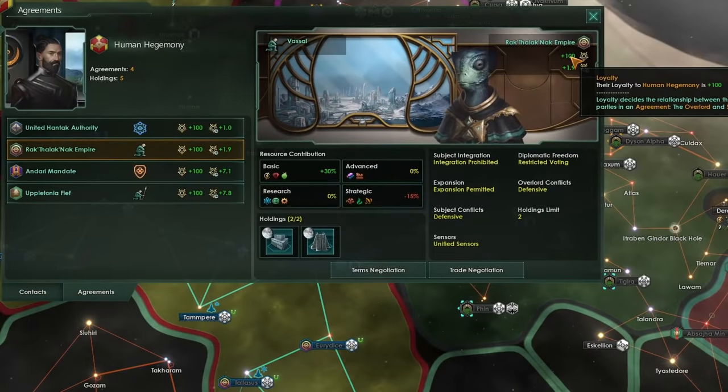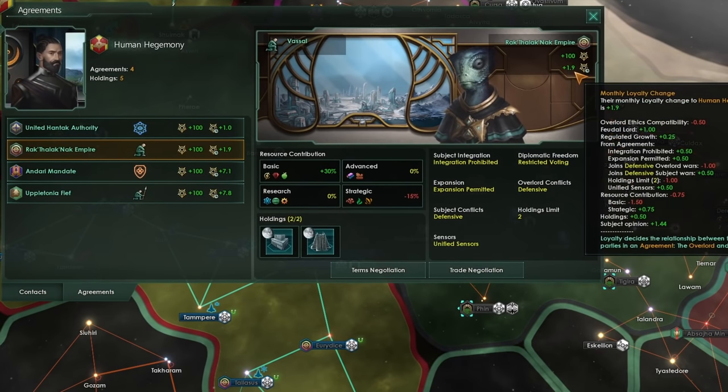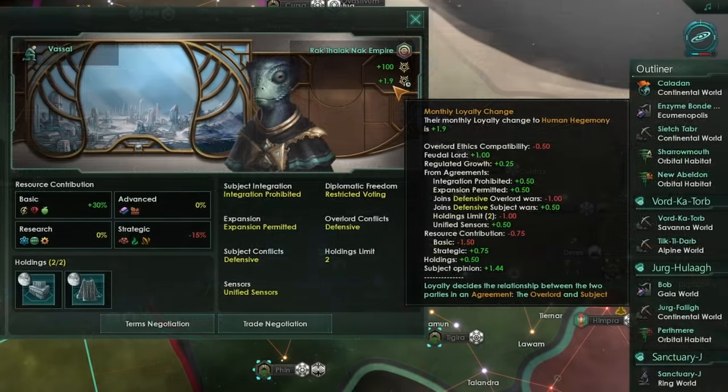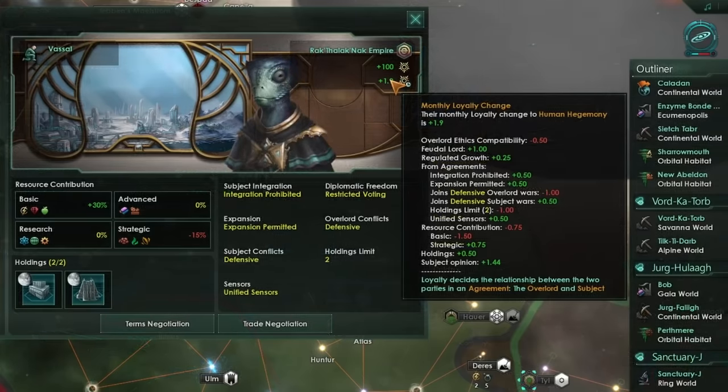Loyalty is important — it decides the relationship between the two parties in the agreement. If loyalty is positive, the subject is loyal; if it's negative, they are disloyal, and it changes by some amount every month. There are various ways of impacting the monthly loyalty change: all of the agreements, holdings like the overlord garrison you can build on your vassal's worlds, and the opinion your subject has of you. If you've conquered a vassal rather than getting them diplomatically, they could start with quite a high negative loyalty.